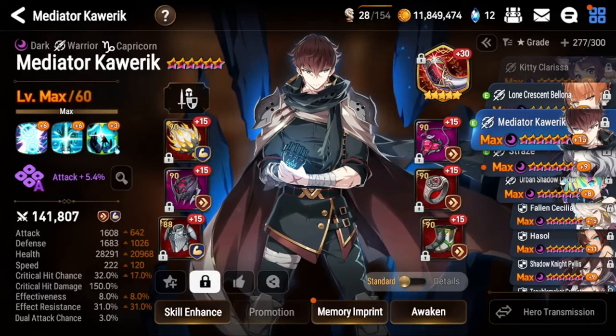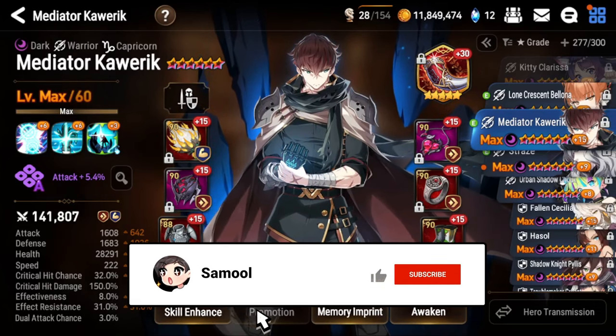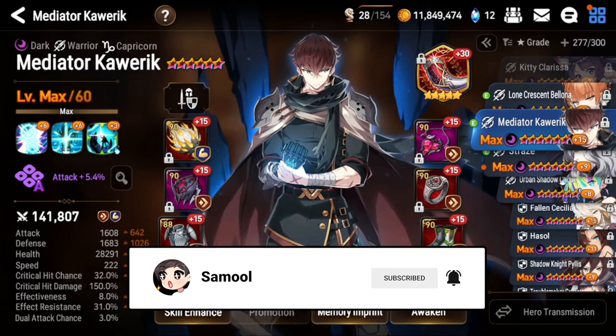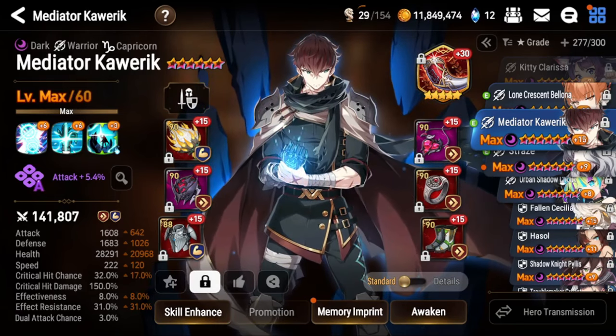What is up YouTube, and today we're going to be talking all about ML Caloric — Moonlight Caloric, Mediator Caloric, Mediocre Caloric, or even Hand Guy — whatever you guys want to call him. He is very very powerful and is available from the Fallen Lands Moonlight Blessing.